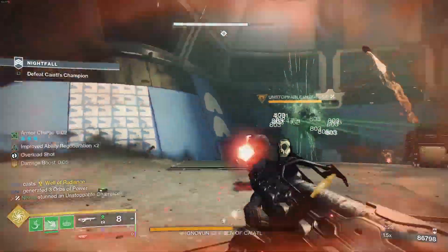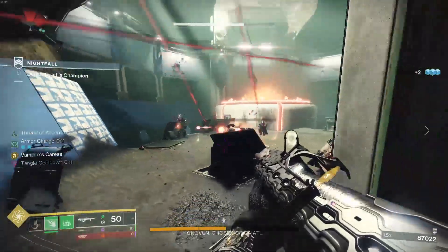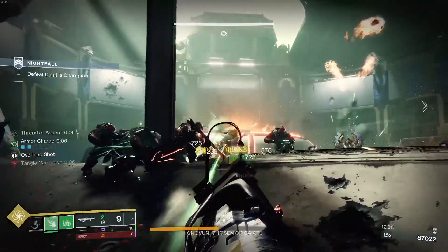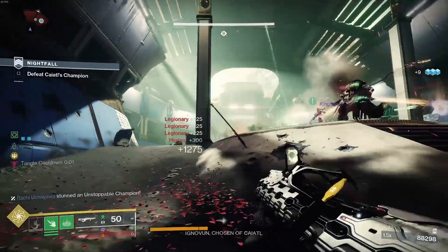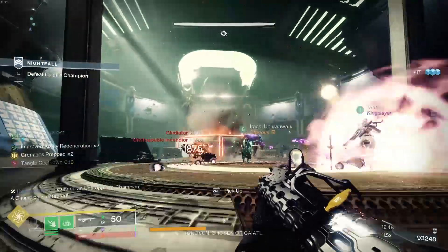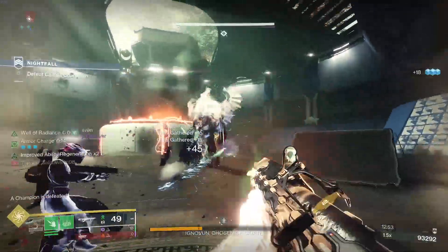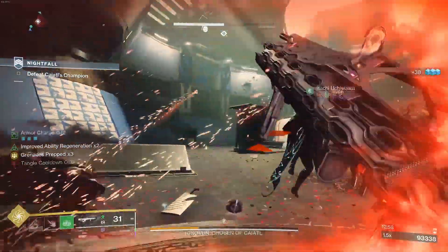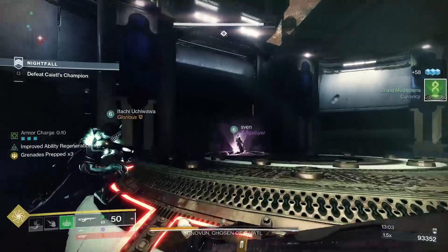You can see the suspend working really well — even against champions or normal enemies. It is hard to trigger since you need a strand weapon to destroy the tangle, and you can't easily destroy it with the grenade, but once you get the combo going and there's an enemy nearby you can just destroy it and trigger the suspend. Suspending enemies is a really cool feature with strand.